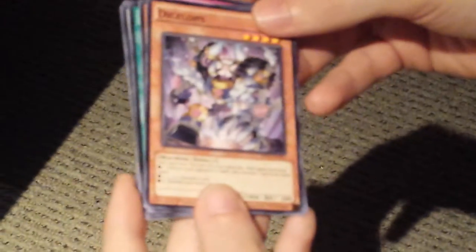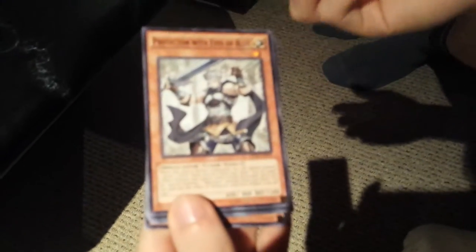Alright, can I get in on the cards here? First card — trap card. Nice. Read Dicycle, bro. That's a nice one. Dice Eclops — also good fire, four star monster, eighteen hundred attack. It's sick. Protector with Eyes of Blue — no doubt, blue eyes white dragon related. Light monster, one star, but it's got a killer effect.